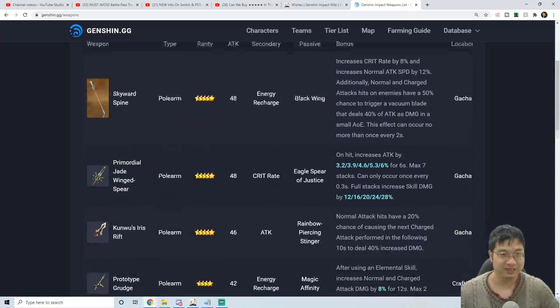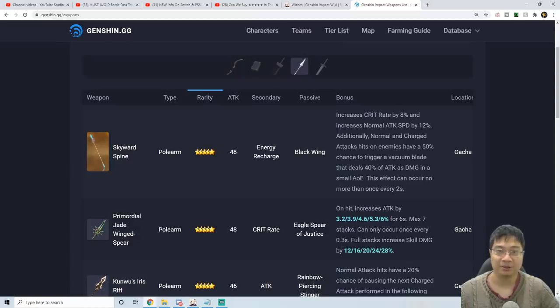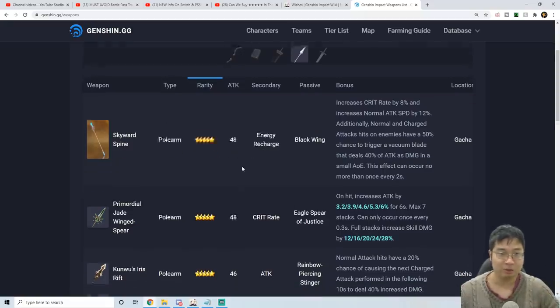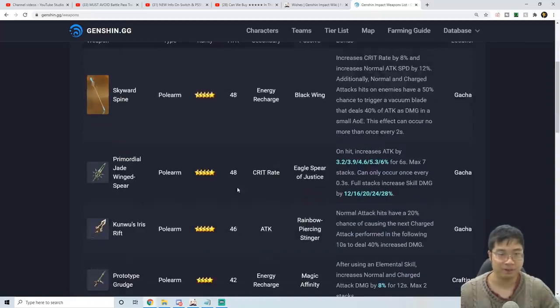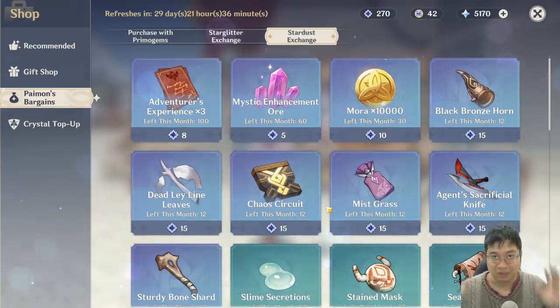Also, while showing the Crescent Pike, I noticed updated info on the Skyward Spine — a five-star spear. It increases critical rate, normal attack speed, and triggers a vacuum blade on normal attacks. Base attack is 48, one of the highest, but the sub-stat is energy recharge, which isn't ideal. If it had critical rate as a sub-stat it would be exceptional, but as-is it's more of a utility/control spear. Xiangling and Zhongli can use it effectively mainly for the energy recharge. The Jade Spear still stands out as one of the strongest due to its critical rate sub-stat and attack increase passive.